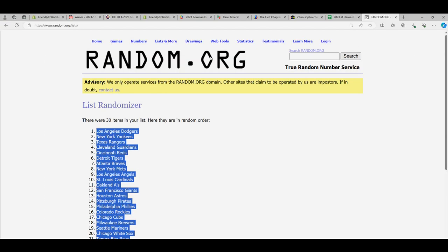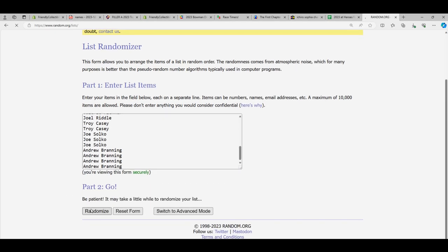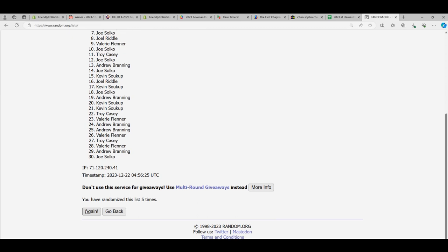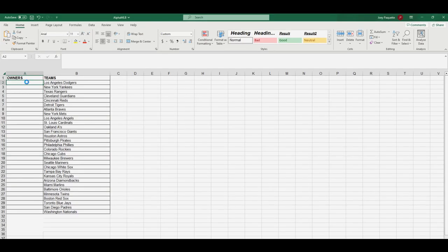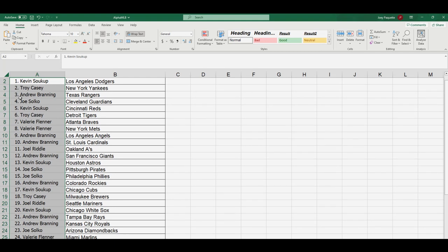Now we're going to go with the owners and match them up with a team. Kevin S all the way down to Andrew, going through seven times: one, two, three, four, five, six, and seven. Joe, you're at the bottom; Kevin S, you are up top. Here are your teams: Kevin, you got the Dodgers; Troy C got the Yankees; Andrew, Rangers; Joe, Guardians.